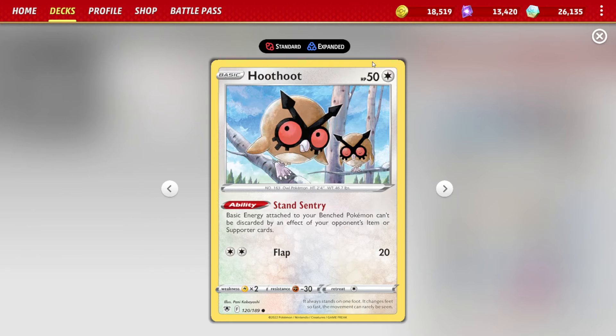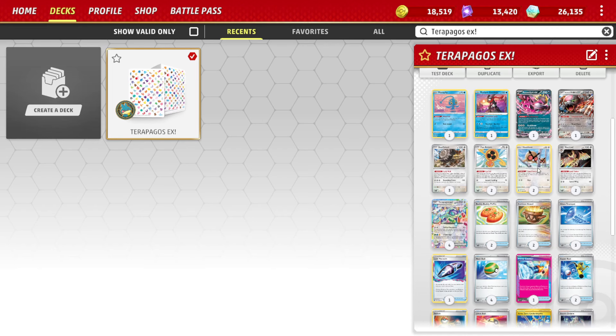There is a Hoothoot with 70 HP but right now I'm not running into Dracopale enough that I feel the need to run it. I just like the Stand Sentry ability that this Hoothoot provides, where basic energy attached to your bench Pokemon cannot be discarded by the effects of your opponent's items or supporter cards. It isn't dramatically important but it does come up every now and again against control matchups where they're trying to knock off your energy with things like Crushing Hammer.